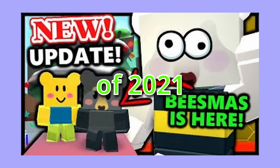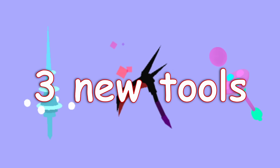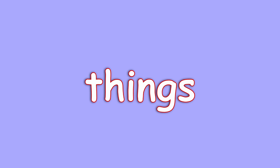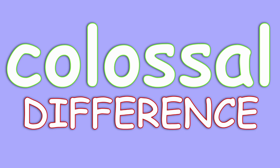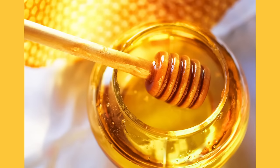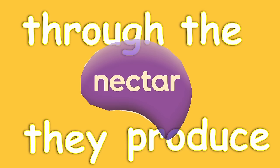The Beesmas of 2021 would add three new tools, planters, and two new bees. Doesn't seem like that much, but these few things would make a colossal difference. Planters wouldn't change hive builds very much, but they allowed for each hive color to make more honey than ever before by offering loads of compounding buffs through the nectar that they produce.